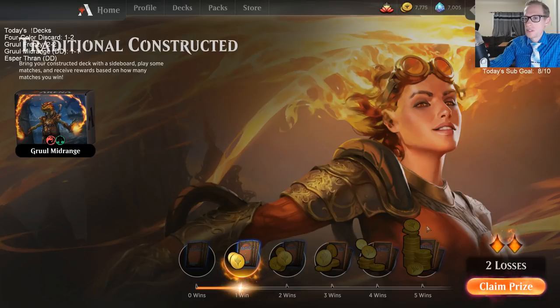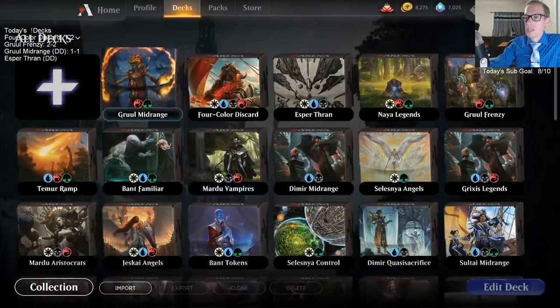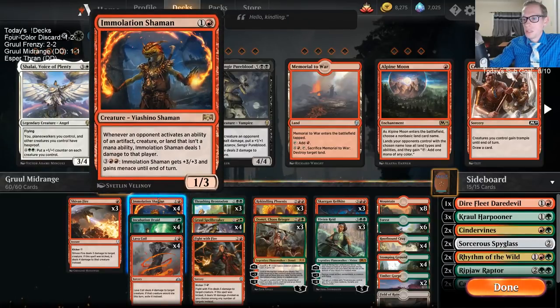Chain Whirler just wrecked us. So we went 1-2 — lost to some other midrange decks, beat Mono Blue. Unfortunately I just don't think we're as powerful as other midrange decks here with this deck. Immolation Shaman — I know you want to try it out for some spice there, but I think the report is that Immolation Shaman is just not good enough for Standard.